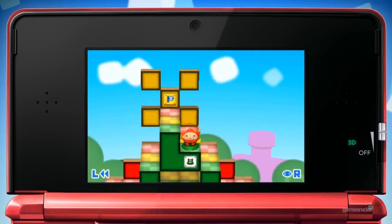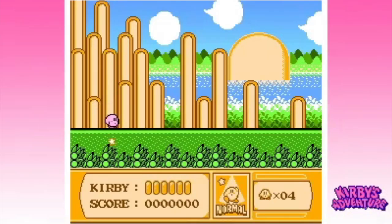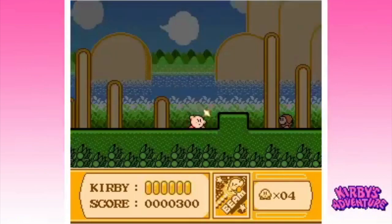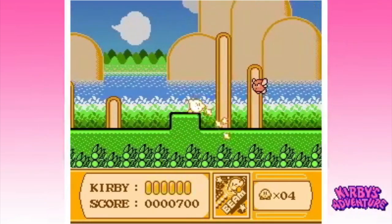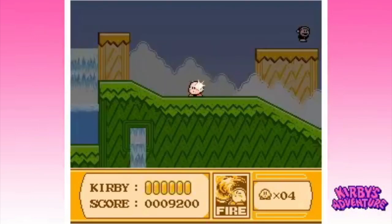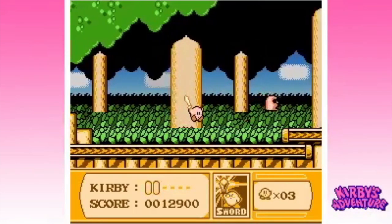One of the last great games of the NES era gets a three-dimensional re-rub with Kirby's Adventure 3D. This 8-bit classic introduced the mechanics that allowed everyone's favorite pink mascot to thrive, and that's the power of absorbing enemies' abilities to use as a weapon. It's a delightful platformer that stands out as the best among the initial list of 3D classics available in the eShop.